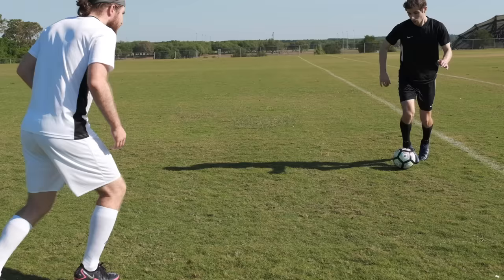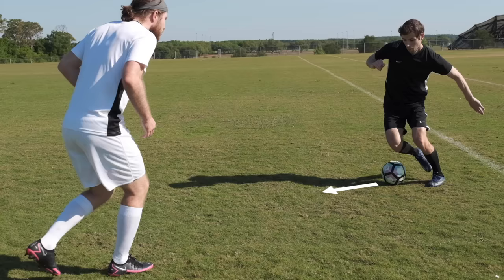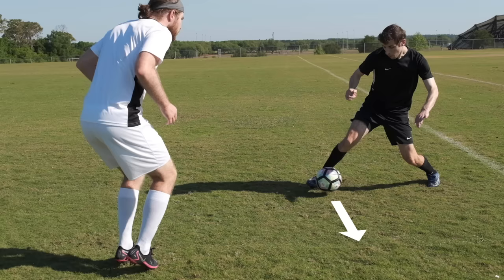Elastico. When you're facing a defender, use the top of your foot to stretch your leg and start pushing the ball past your opponent. Then, quickly bring your foot around the ball, and use the inside of that same foot to hit the ball the other way.